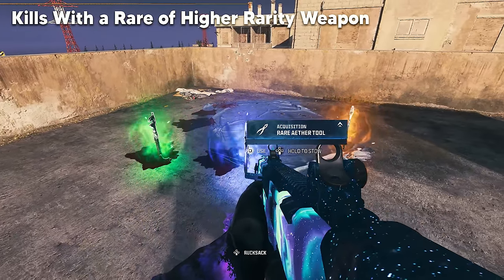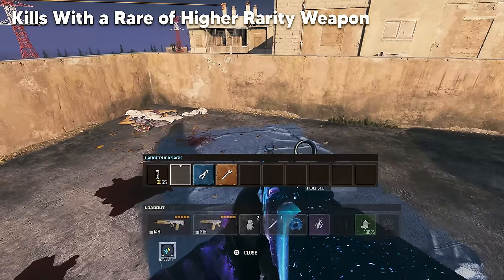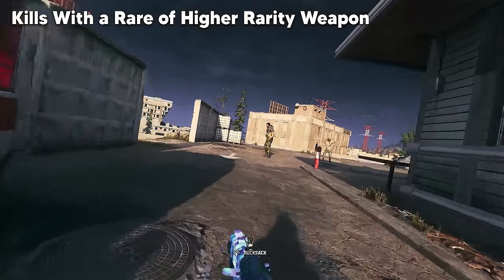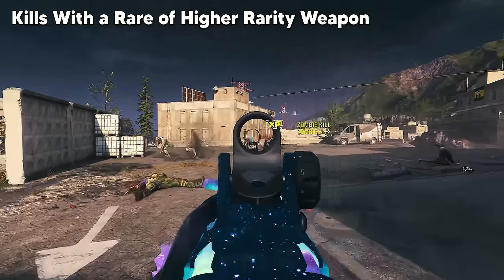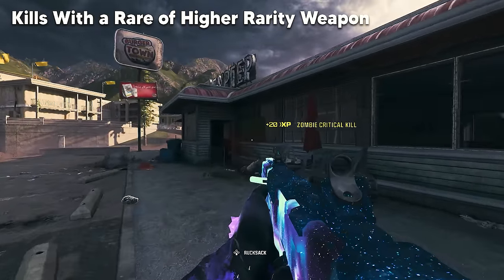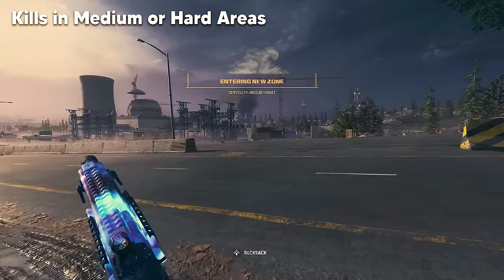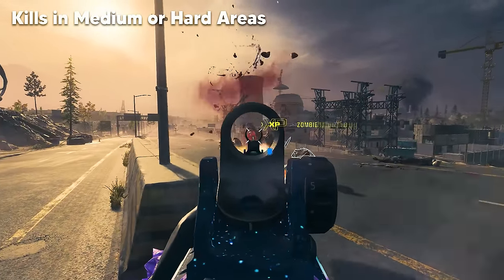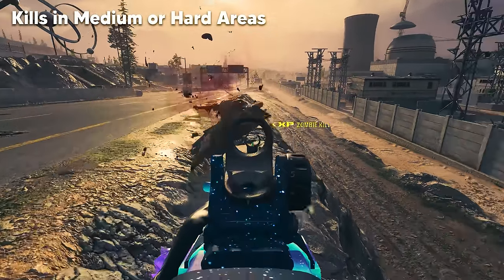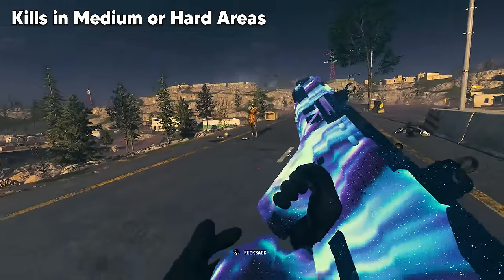Getting 250 kills with a rare or higher rarity weapon requires upgrading your weapons with Aether tools. The Aether tools that count are rare, epic, and legendary — blue, purple, and orange. If you're getting kills with a white or green rarity weapon, you won't make progress. You can also find higher rarity weapons from wall buys, loot stashes, and mystery boxes, but when you exfil with these weapons they lose all upgrades including weapon rarity and pack-a-punch. In tier 2 zones, a rule of thumb is to have at minimum 1 Aether tool upgrade and 1 pack-a-punch upgrade. Weaker weapons like marksman rifles may need more.